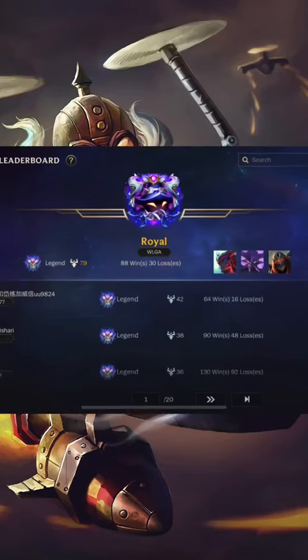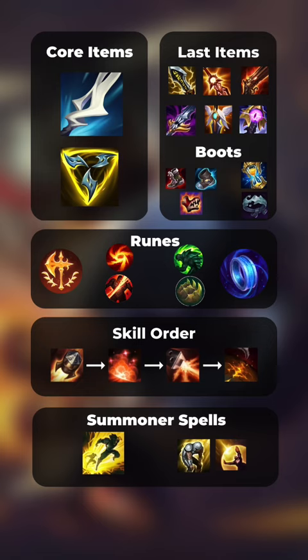I'm Royal, I'm rank 1 Wild Rift and this is how to play Corki in under a minute. Corki is a caster ADC that deals magic damage with his abilities and auto attacks. He scales great in the late game with high burst and consistent damage.